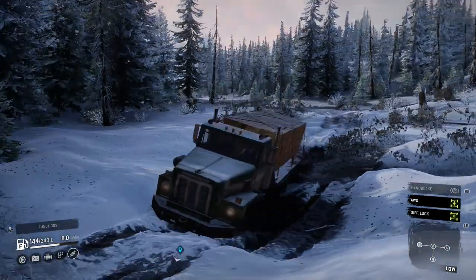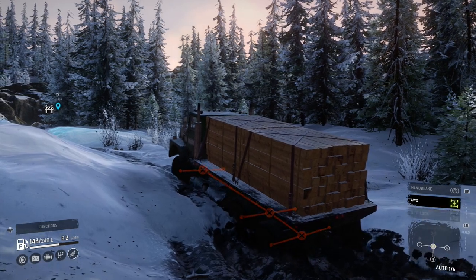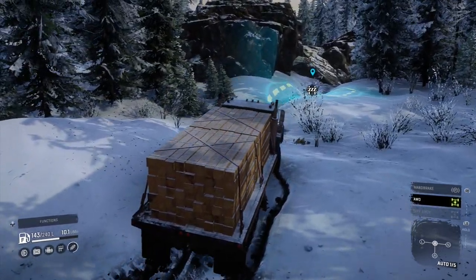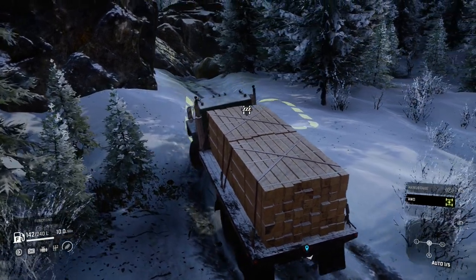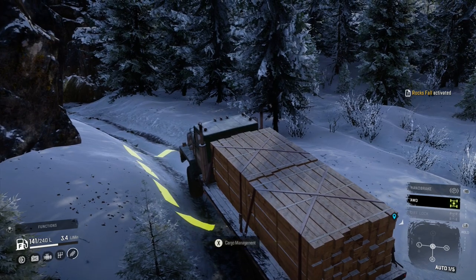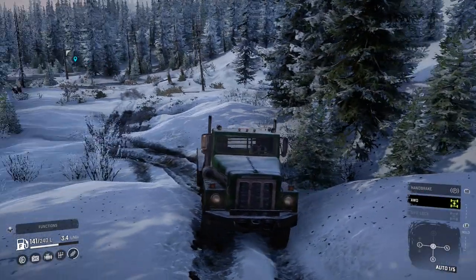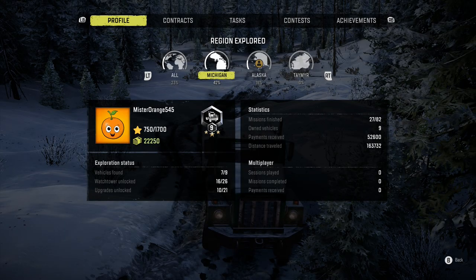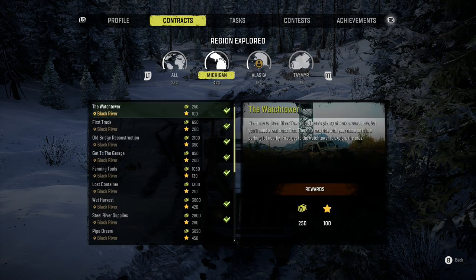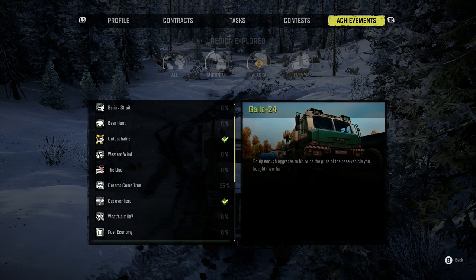Back to normal - finally we can deliver our wood. Okay here it is. Show task, accept. Beautiful - we got a little bit of money and some rank points. So are we getting close to ranking up? Let's see - we're rank nine. There are still quite a few watchtowers to unlock. Are there any achievements we're going to unlock? Doesn't look like it.